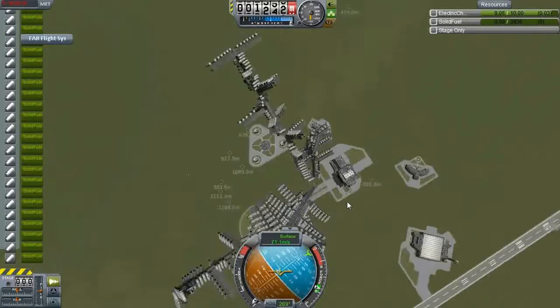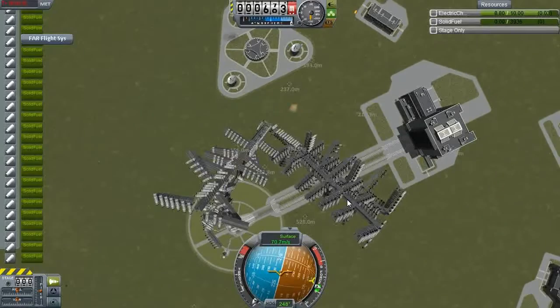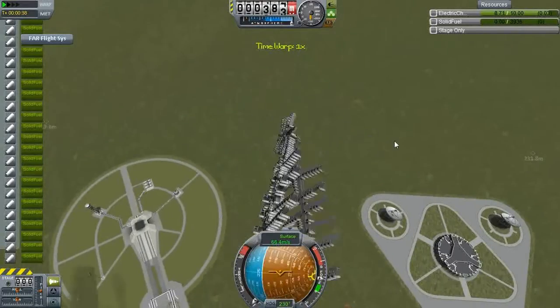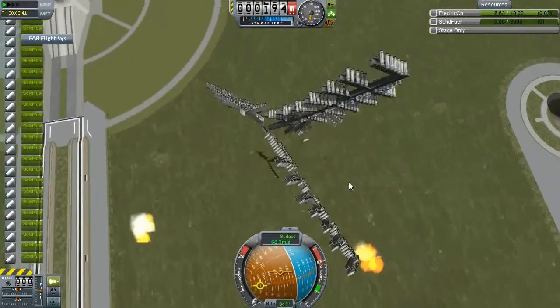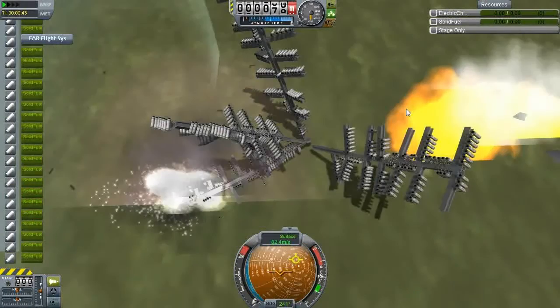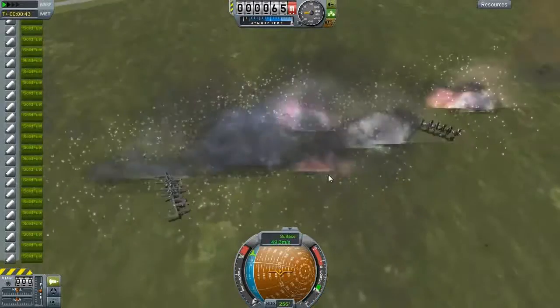That's some interesting physics there — they're still attached to that little probe thing in the middle. I don't quite know how, but they're still attached by some magical force. Lots of little explosions. And there it goes, pressing to the ground quite spectacularly.